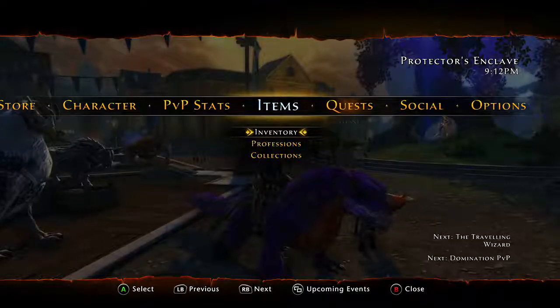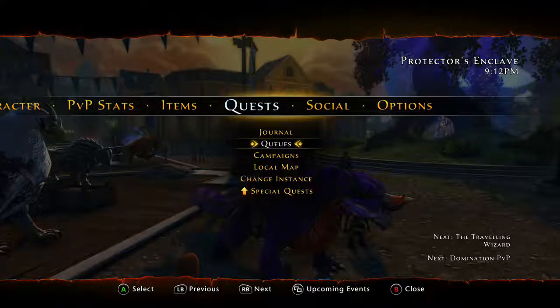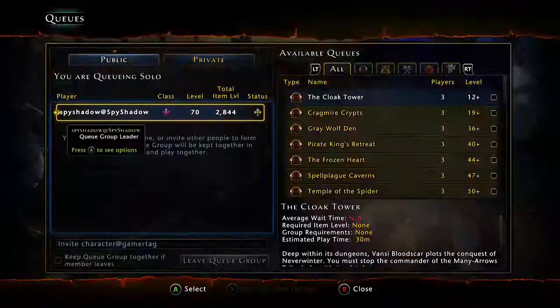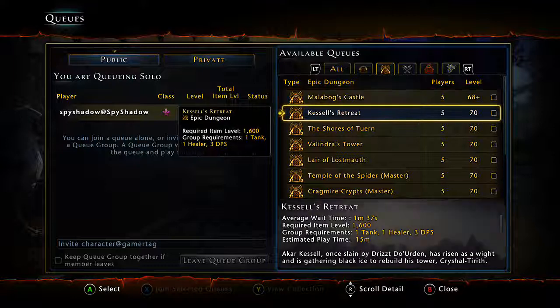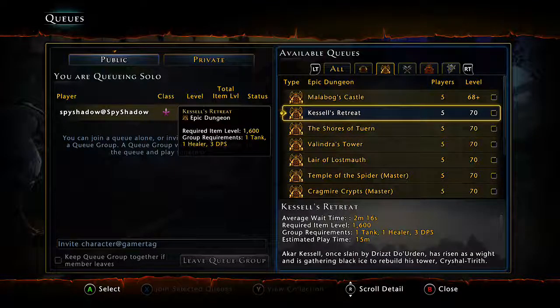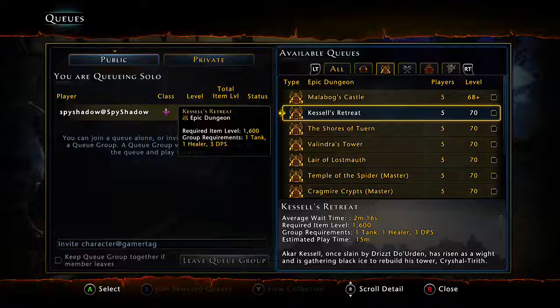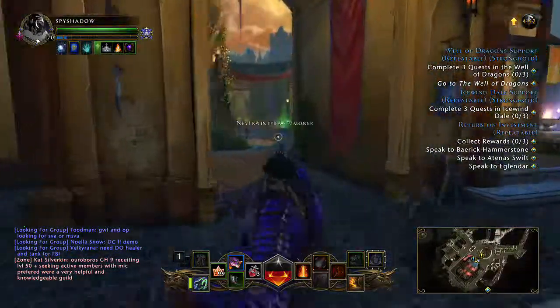Once you get to level 70 — actually, you don't even have to get to level 70. Probably between 60 and 70, you might get to the point where you can start queuing for dungeons. Epic dungeons like Malbox Castle, which is a 1,600 item level. I'll show you how to get that high of an item level using other things as well. But as soon as you start getting into these dungeons, you can get Seals of the Elements. I'm sure some of you have probably already been collecting these.